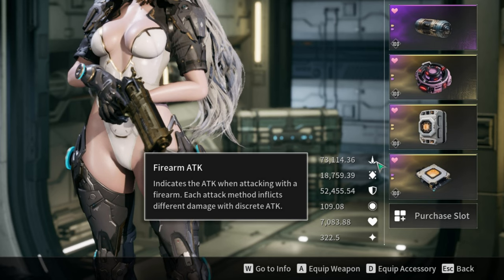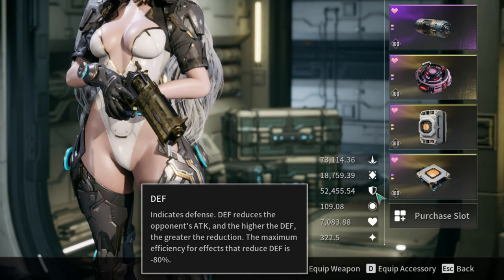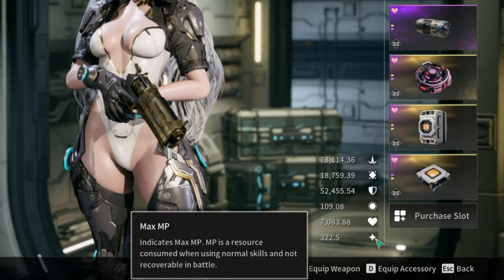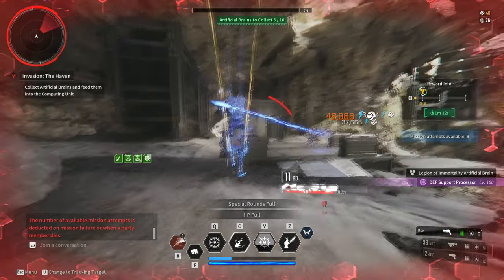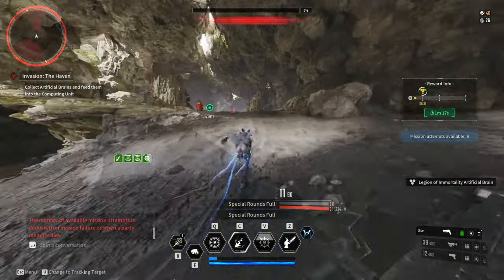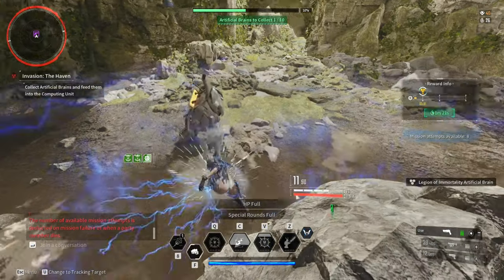The overall stats for this Invasion and Special Operations build are: Firearm Attack 73k, Skill Power 18k as long as you're holding Nazestra's Devotion, Defense 52k, Max HP 7k, and MP 322. This build, as I've said before, is more than enough for invasion missions and special operations, but there are times where you have to swap to the tank build.